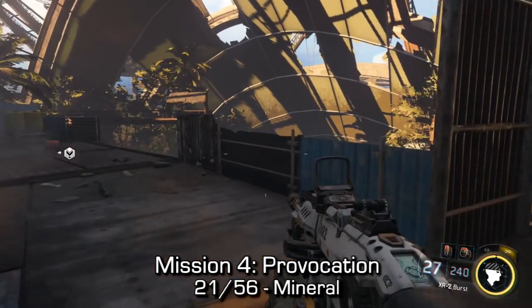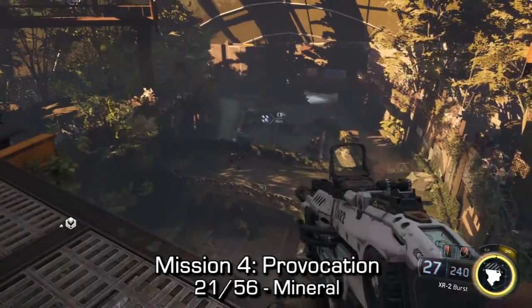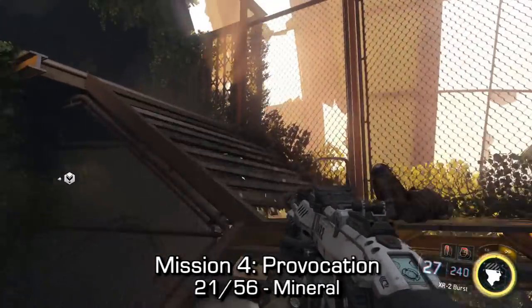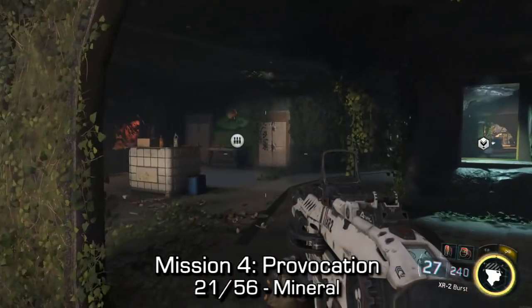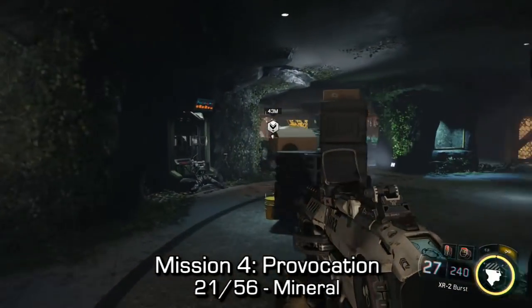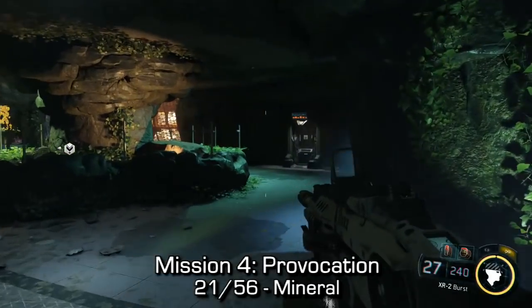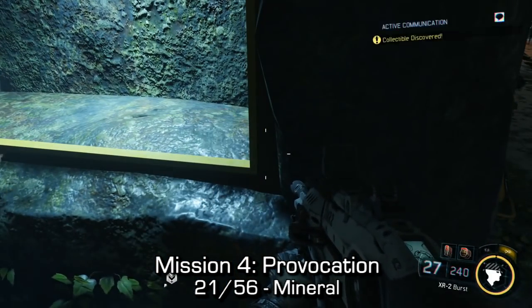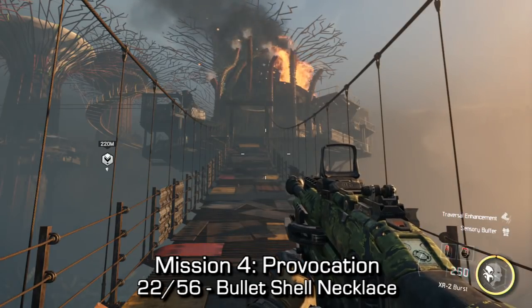A little bit later on you'll come to the bio dome area. You'll come to these balconies, kill a few snipers, and there'll be a few enemies underneath you. You can actually get the Flowing Flak achievement or trophy right here. Once you make your way into the exhibit area, you can find the mineral by going about halfway through the room and then turning around to look inside of this cutout area and picking up the mineral.